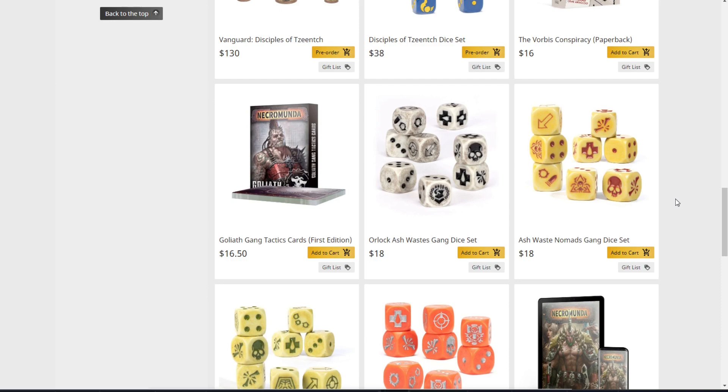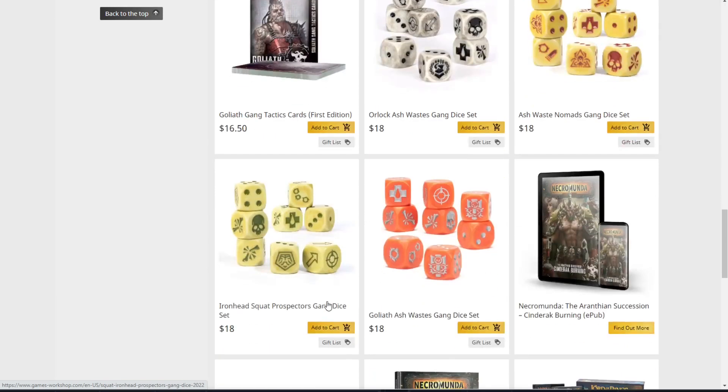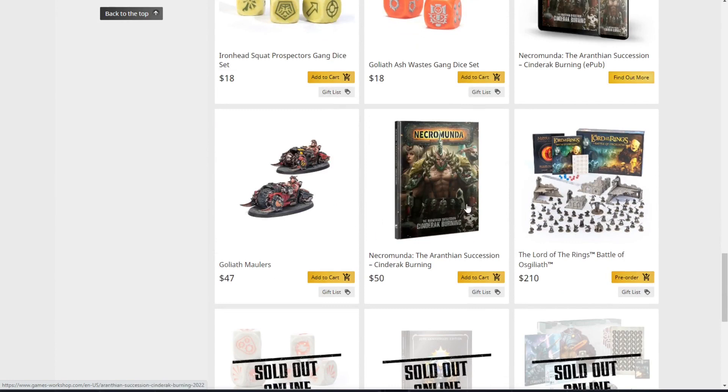Next we have the Orlock Ash Wastes Gang Dice Set — these are my favorite dice, they look great. I love how they just look dirty, dingy, and grimy. The Ash Wastes Nomad Gang Dice Set is pretty cool as well, a little less desirable — I don't love the contrast between the dice colors and the pips. Same issue with the Iron Head Squat Prospectors dice. For me, the number one purpose of dice is to roll them and read what they say, so contrast is very important.